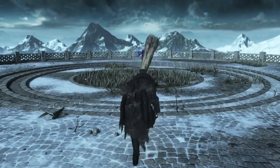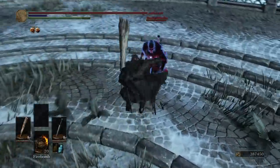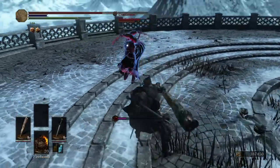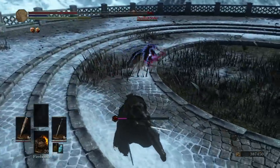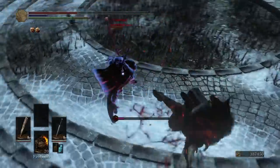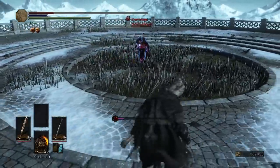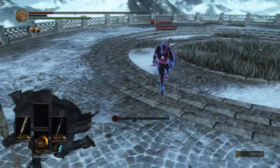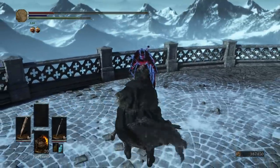Our opponent buffed his sword — looks like the Sellsword Twinblades. It has two swords and it broke the poise, which is scary. Might be doing the bleed build. He does have the Old Wolf Curved Sword on his back. Gotta love the club!